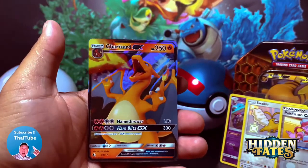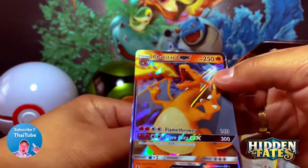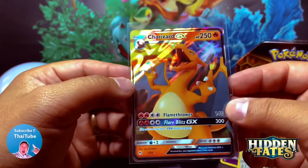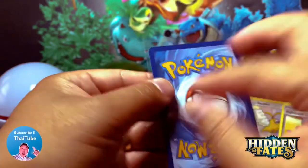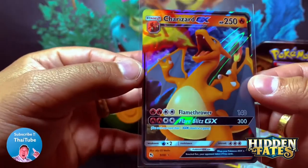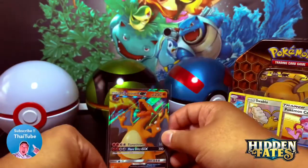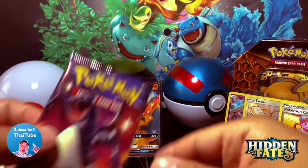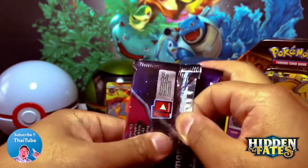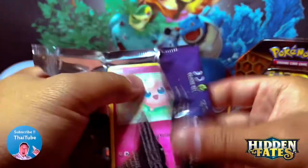We pulled the Charizard! Charizard GX — okay! Got my heart racing there a little bit, holy smokes! Wow, guys, that is amazing, super amazing — totally wow! We pulled the Charizard! There's still another Charizard I'm looking for, but wow, super exciting! One pack left — will it be the Charizard? Holy smokes, guys, super excited, let's keep it going!